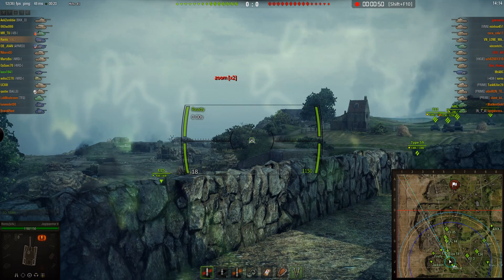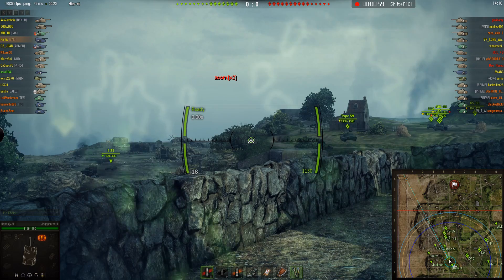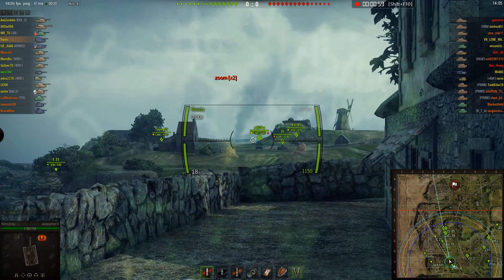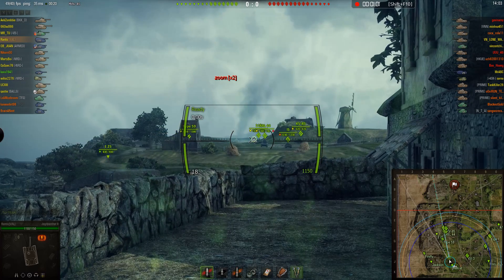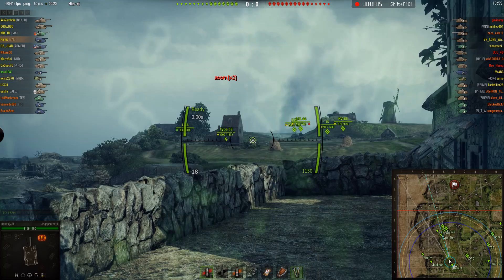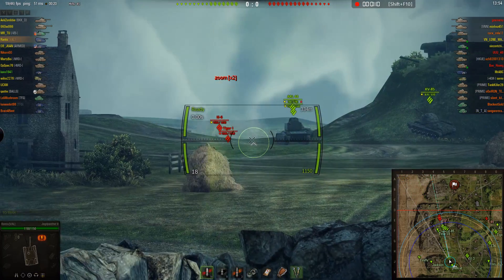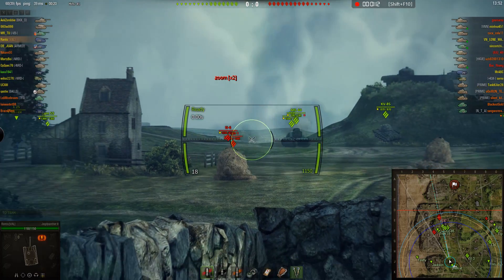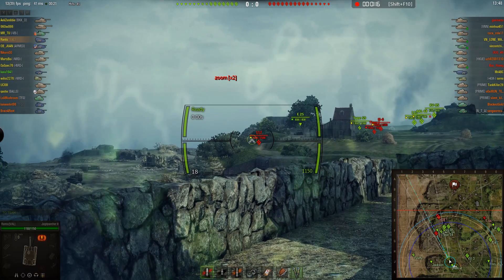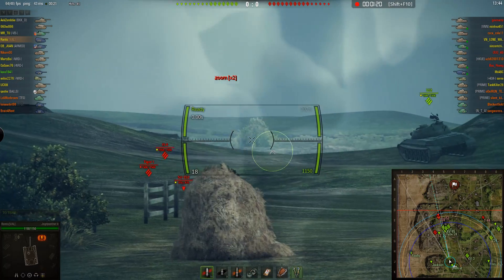The way the map works is that it's basically got about 3-4 levels of elevation. The beach is right at the bottom. I would recommend the beach for tank destroyers or heavy tanks, similar to all the beaches you find on all the maps for World of Tanks. As you can see, it's not really popular — no one really went there.